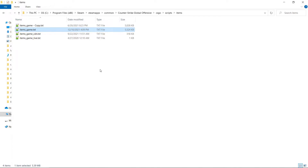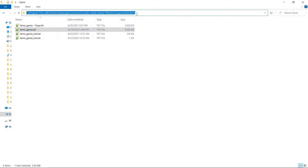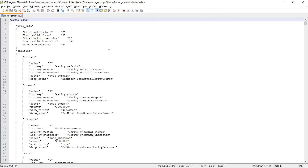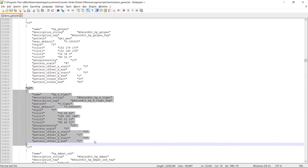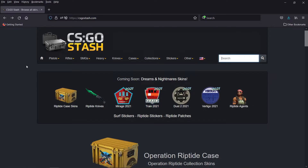As I mentioned, we will need to replace an official skin that we own with the skin we're creating. In my case I will be replacing the Glock high beam skin. The way to do that is by going to the items folder under the csgo/scripts folder and opening the items_game file — but before that I strongly suggest you create a backup copy of it, because this is an important game file. This is a huge text file, and we need to find the ID of the skin we want to change. The best way to do that is to go to csgostash.com — link is in the description.